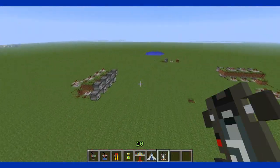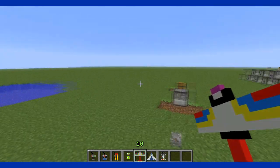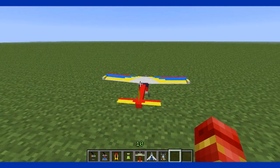It's making a pretty big hole as you can see. So it's pretty effective and pretty nice. Alright let's do the plane — the normal plane.